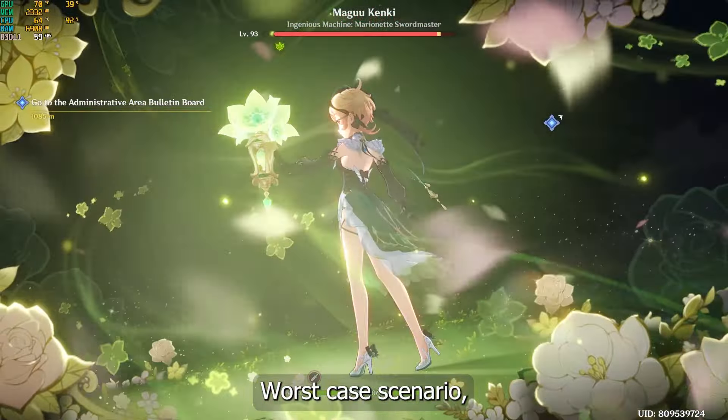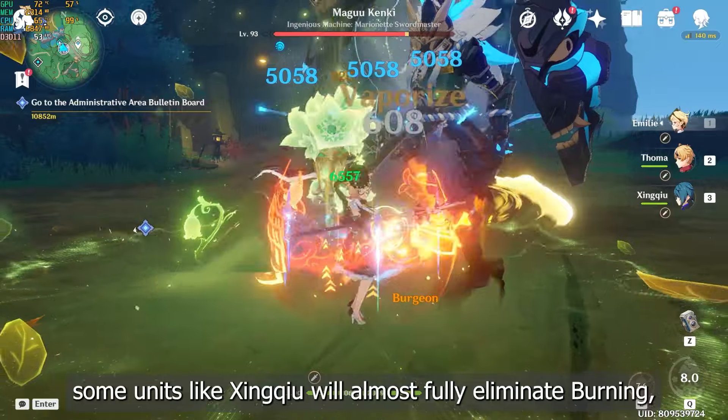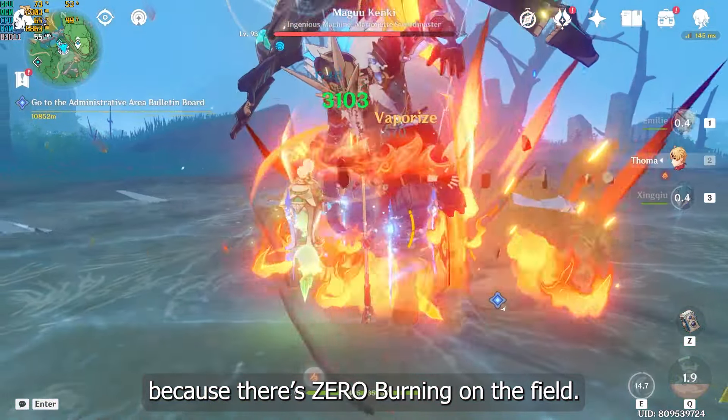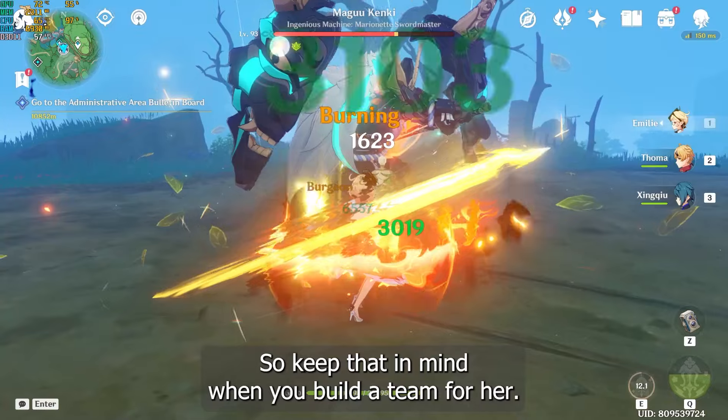Worst case scenario, some units like Sinshu will almost fully eliminate burning, essentially disabling both her passive talents. In this footage, she can't even reach tier 2 lantern because there's zero burning on the field, so keep that in mind when you're building a team for her.